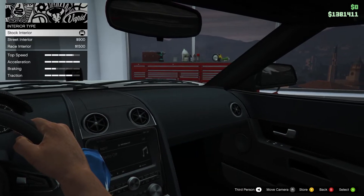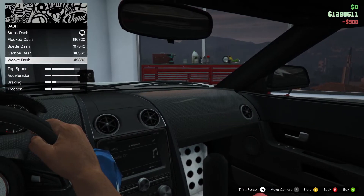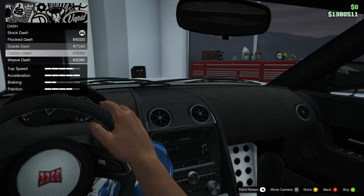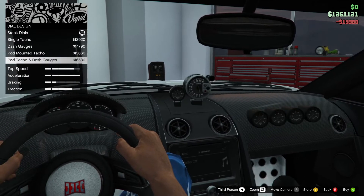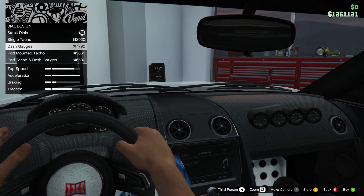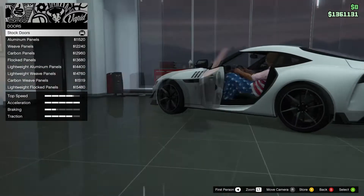Let's just go for the race interior. The dash — oh, that's cool, let's go for the weave dash. This is pretty much like you can also do with cars at Benny's. I prefer to keep it like that.